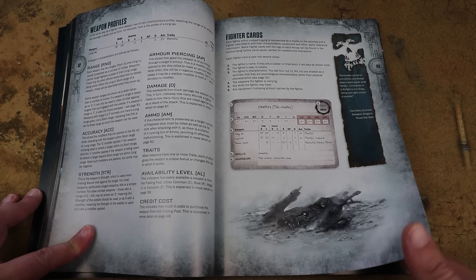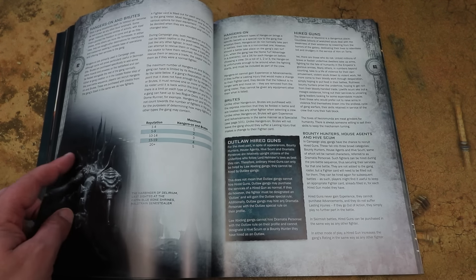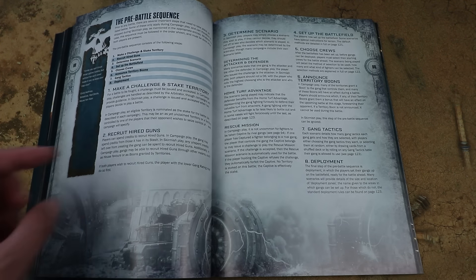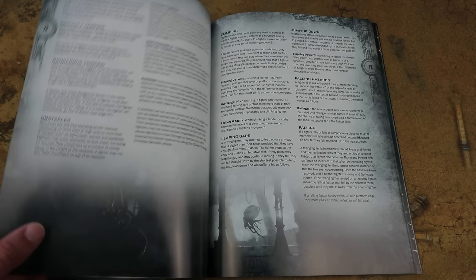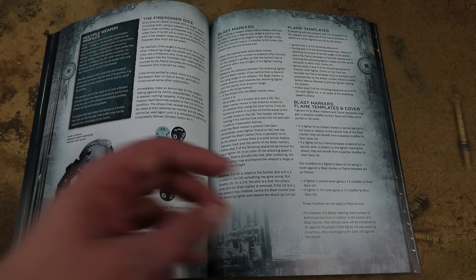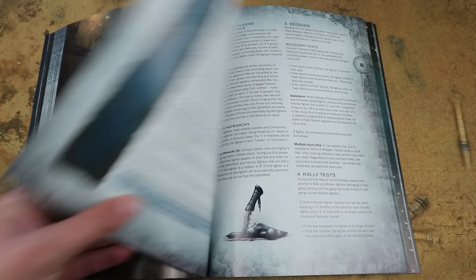We get the full core rules in here. One thing not included is the Trading House, but there's a download on Warhammer Community, and it's in a few sourcebooks too. This is all based on the most recent core book. If you haven't played Necromunda before, you've got the full rules on how to play. If you already play, it's never a bad thing to have spare rules, and the self-contained campaign is really cool too. You do get the gang creation rules, and both gangs included in the box have their credit values listed here.